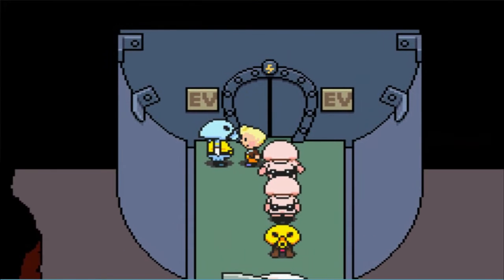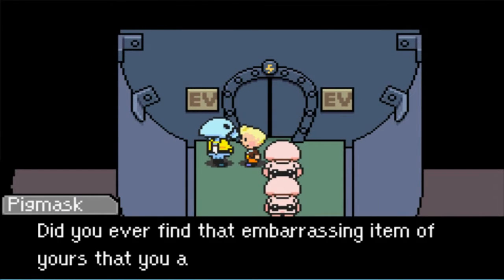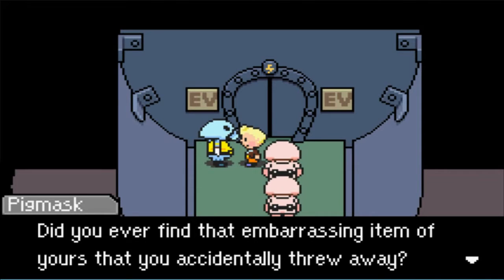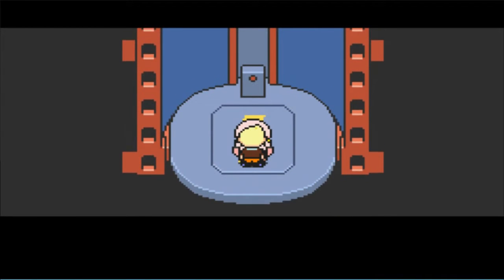This episode, we're going into the Thunder Tower apparently. This is a staff entrance to Thunder Tower. 'Commander, did you ever find that embarrassing item of yours that you accidentally threw away?' Yeah, sure did. So I guess this is still Chapter 5 then.